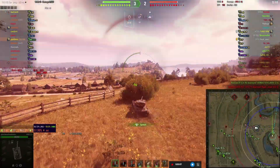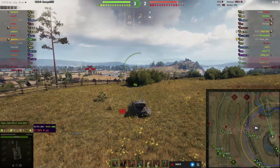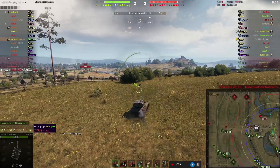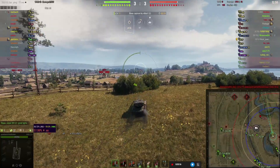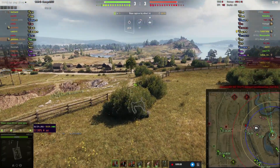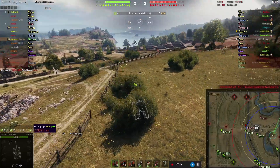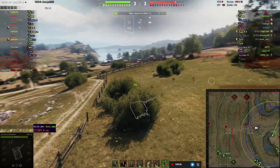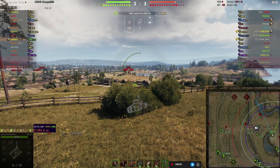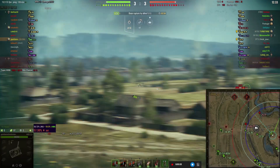I'm going to make my way to this bush here, and of course I spot that 25TP. Even though he doesn't spot me — or maybe he does — the fact that he got lit up means he's possibly a good player who understands the place he's being spotted from is likely that bush, so he hits me with a blind fire. We're going to settle down here for a while as that 25TP is now retreating back.